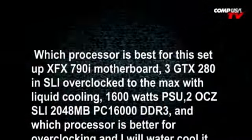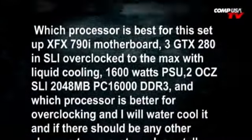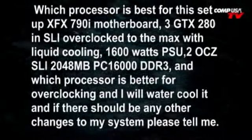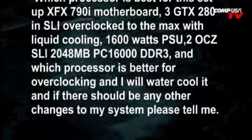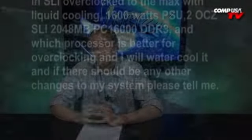Next question: best setup for an XFX 790i motherboard, three GTX 280s in SLI overclocked to the max with liquid cooling, 1600 watt power supply, four gigs of OCZ PC16000 DDR3. Best processor for overclocking with water cooling, and if there are any other changes needed. The system sounds great as it is right now — doesn't really look like you need to make too many changes. Great motherboard, graphics cards look fine, ton of memory. Definitely stick with 64-bit, otherwise you're going to lose a lot of that memory to your memory ceiling.